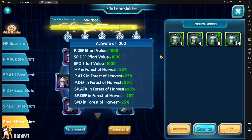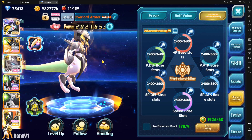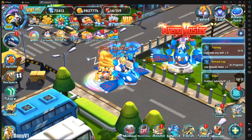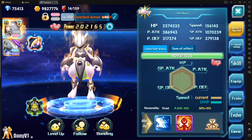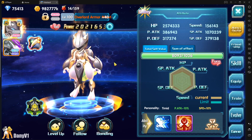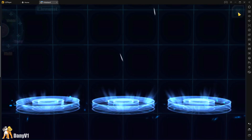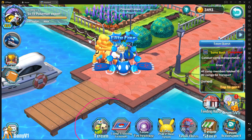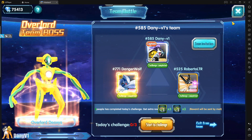We get these beautiful boosts and more stats on Forest of Harvest, which is awesome. With this boost, I started the video with Mewtwo at 19.9 million power and now it's 20.2 million, so I got about 300,000 power — not bad at all. By the way, for those who don't know, this effort value system unlocks at level 85, and you should have it in your team section. When you go and defeat overlord bosses and stuff you get materials to upgrade it.